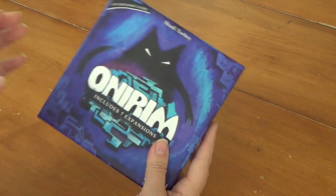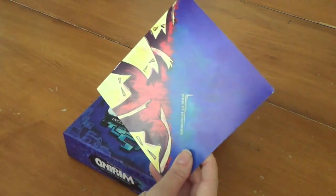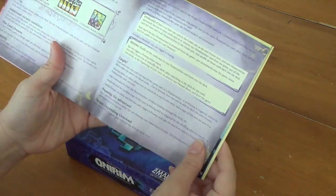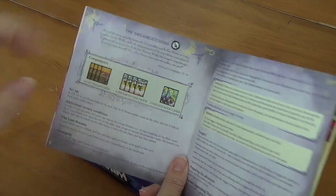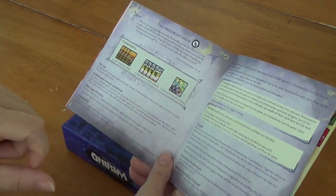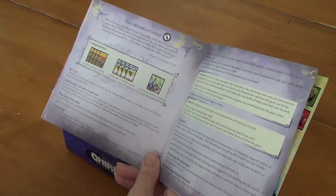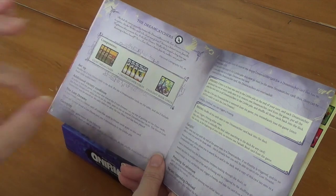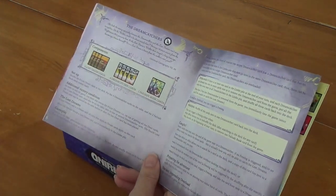For this one I thought — book of rules, we don't need that; book of expansions. I was drawn to the Dream Catchers, and here's why. I think one of the criticisms I hear about Onarim is that there's lots of shuffling, and some people find that a turnoff. Well, with this expansion there is a great deal less shuffling. So if you liked Onarim but didn't like shuffling, try Dream Catchers.